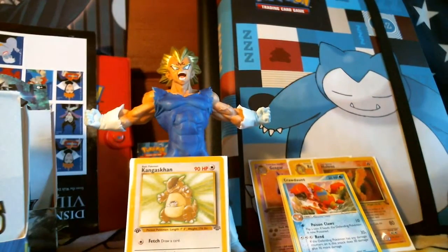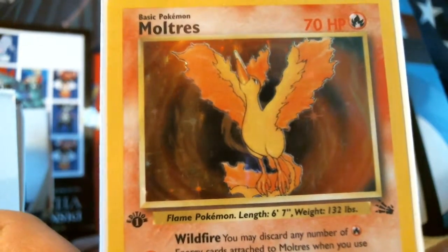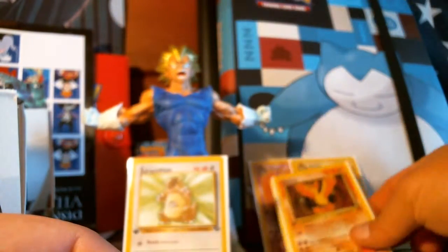Alright guys, thank you so much — this was an epic opening. We did get the first edition Moltres — oh I love it, absolutely fantastic. We got some great other non-holo pulls. Not a single trainer rare in sight, so I'll take that as a win as well. This is an anime channel — anybody else excited to go see the new Jurassic Park movie? Should have brought Sam Neill back. But anyway, off on a tangent. Thank you so much. Next video will be a little while because I am waiting on two shipments: the Yu-Gi-Oh cards and the Dragon Ball Z cards coming in. Alright guys, thank you so much. Have fun, do what you do, let your nerd flag fly. Peace out.